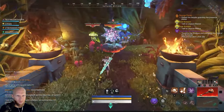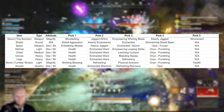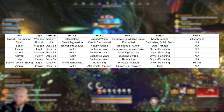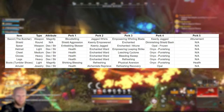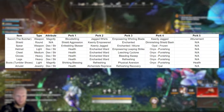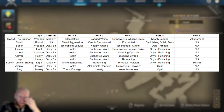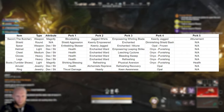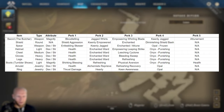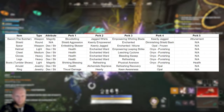For our jewelry, for the amulet, we're going to be using Health, Alchemist Reprieve, and Refreshing Recovery — both new perks being added this season. Alchemist Reprieve improves healing from potions by 10%. Refreshing Recovery resets all your active ability cooldowns when your health drops below 50%, with a 90-second cooldown. For the ring, we're going Thrust Damage, Hardy, and Keen Awareness — I wanted a little more crit chance built in so we can proc Keenly Jagged more often, since this build is centered highly around DoTs and bleeds.